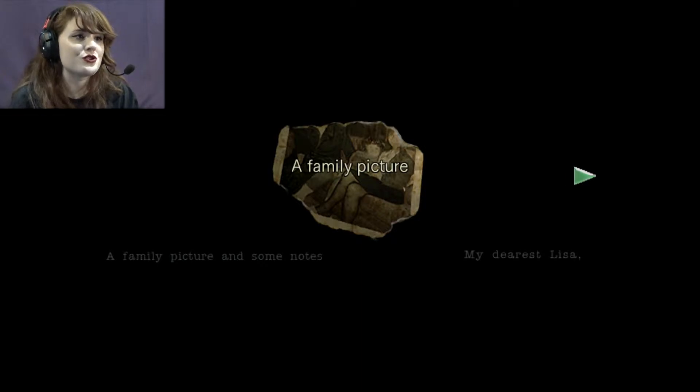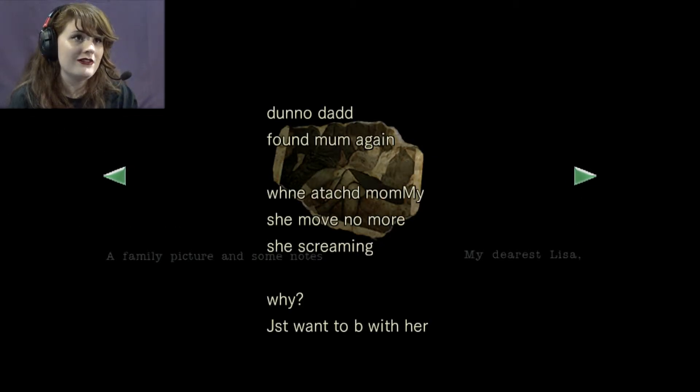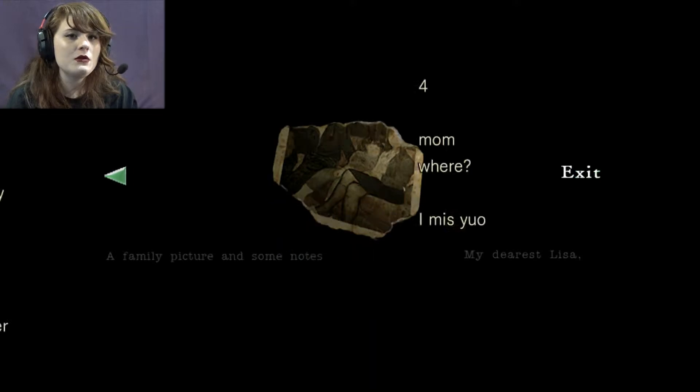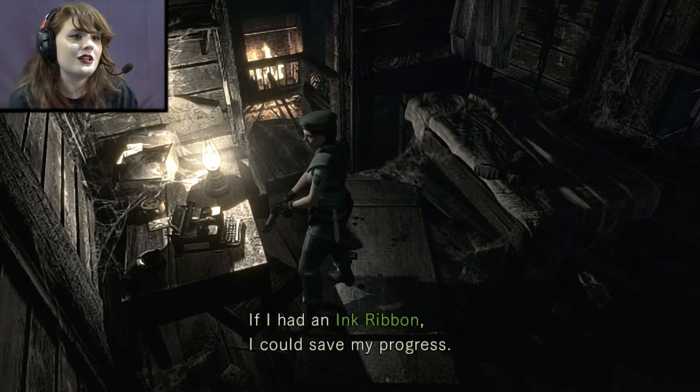You go in here and — oh, a family picture and some notes. 'My dearest Lisa.' There's a journal left by someone. Nineteen. Daddy attacked first. Mom attacked second. Inside red and slimy. White and hard. 'Not true, Mom.' 'Where?' 'Dunno, Dad.' Found Mom again. When text Mommy, she moved no more. She's screaming. Why? Just won't be with her. For... Mom... Where? I miss y'all. Obviously someone not in their right mind — which, understandable.